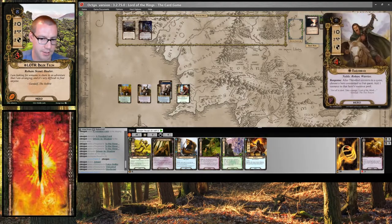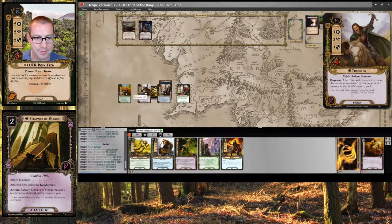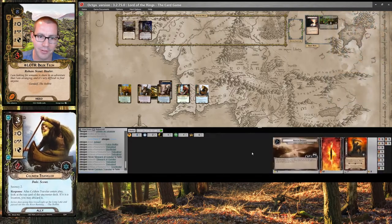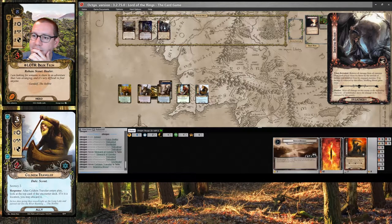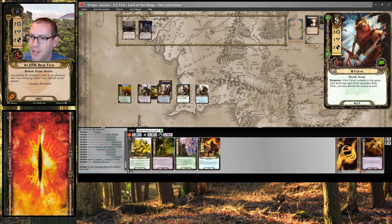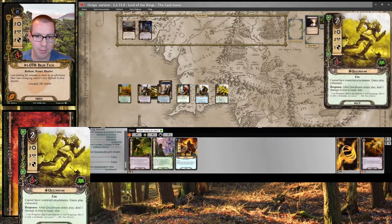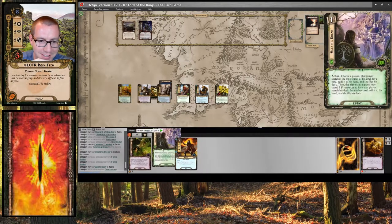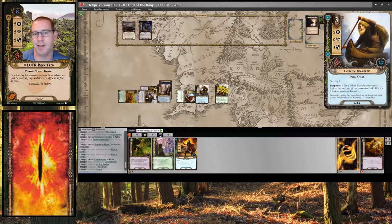That's a fun card. Let's put these on Phaedrid so that I can stop giving him resources ever again, and I'll be able to Heed the Dream nicely. Still at 20 threat. So let me play a Kelduin Traveler. Can't do anything about that with the Traveler, so that's what's coming up and probably being discarded. I have two resources for a Quick Beam who comes in with the damage — I'm not going to have him be exhausted. I guess I'm going to work towards Jubeir. Questing again — two, three, six, nine, eleven.